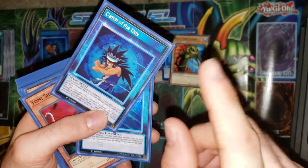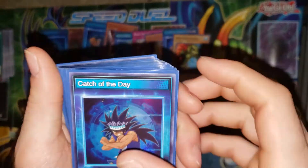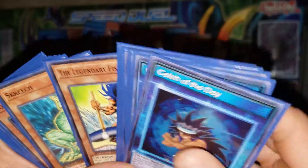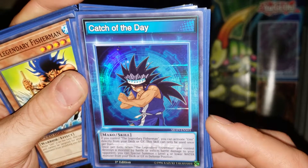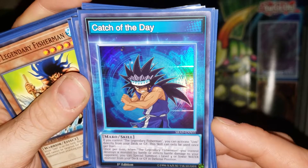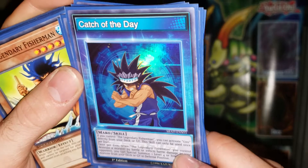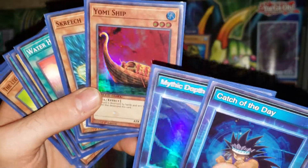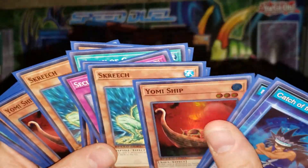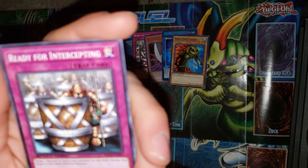There's nothing 'probably' about it — I am an idiot. Let's just clarify that. If you control the Legendary Fisherman you can activate Umi directly — you have to summon him first! Oh my god — you have to be controlling him, and then you can activate Umi from the deck or graveyard. And then once per turn, when the Legendary Fisherman you control destroys a monster by battle or inflicts battle damage to your opponent, you can special summon one level four or lower water monster from your deck or graveyard. So you can just keep Yomi Shipping! Oh, I didn't realize you had to actually control him. Now I gotta find a way to keep him alive on the field.